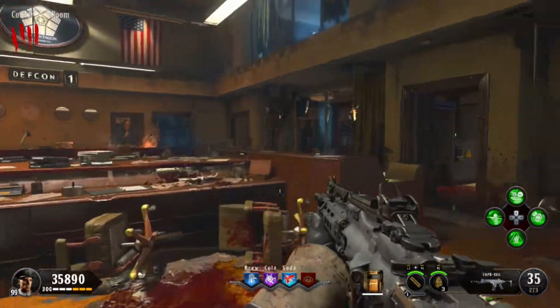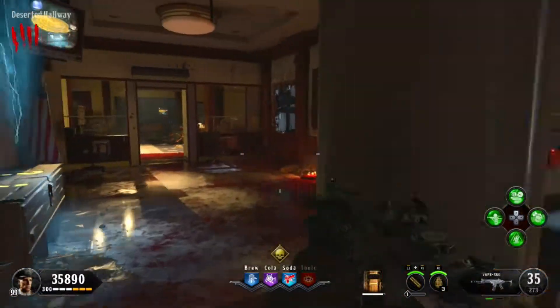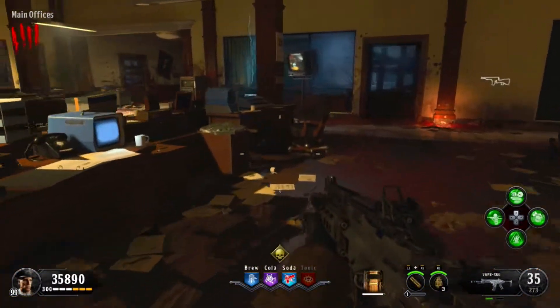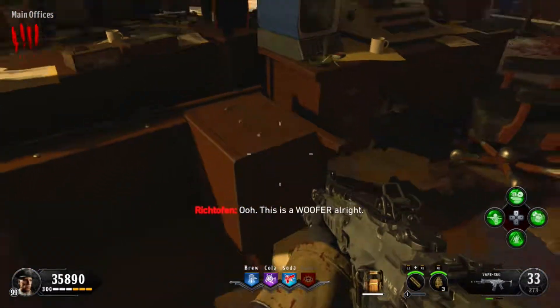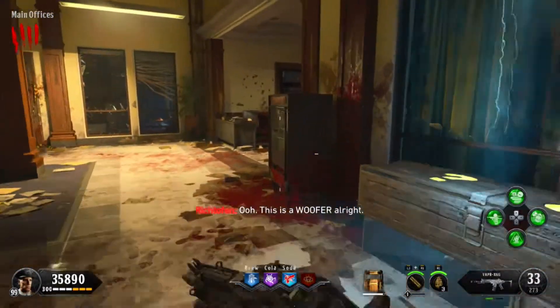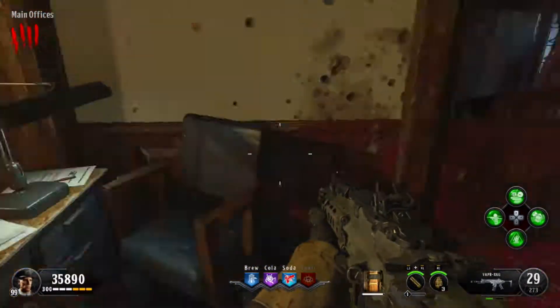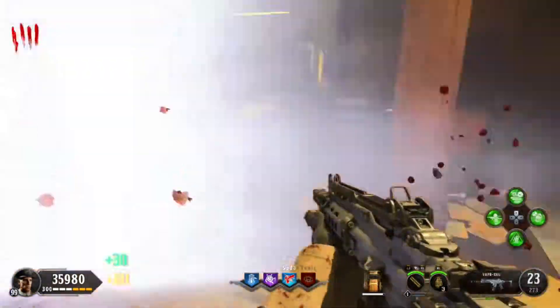As soon as you spawn in you're going to want to take a right through these doors and then take an immediate left and go through another set of doors. Then go over to this desk and you will see a piece to the Pack-A-Punch right here. If it's not there, go around over to this side desk by the teleporter and it should be somewhere around here.